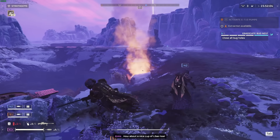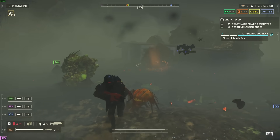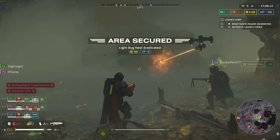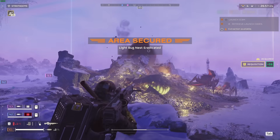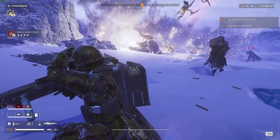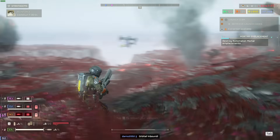Helldivers 2 is a third-person, mostly cooperative shooter. In most shooters, cooperating effectively increases your chances of success, but in Helldivers it's mandatory just to survive. Its mechanics are literally built around working together, because friendly fire is baked into the game. So if your arsenal is not being deployed on the enemy, odds are you're deploying it on yourselves.